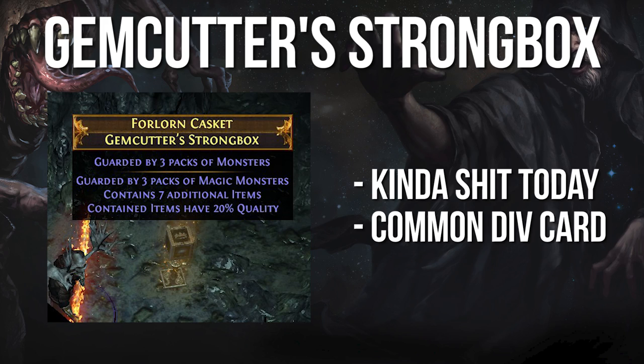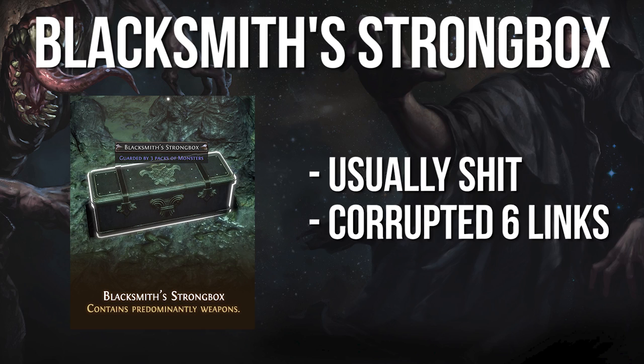Gemcutter's Strongbox: because most gems can easily be purchased from Lily Roth in Act 6 or the Epilogue, this strongbox rarely drops anything valuable. However, it can drop the Gemcutter divination card, which isn't entirely useless.